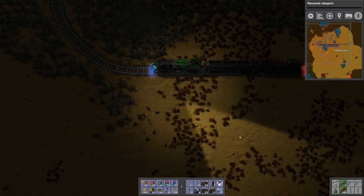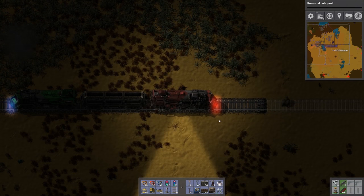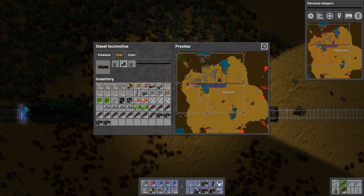The lights turn on when the locomotive is active. As long as you have one engine with fuel you can drive the train, but I'm going to put fuel in this second locomotive as well.